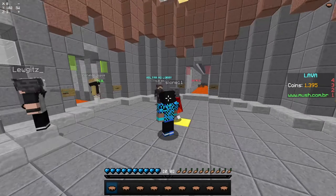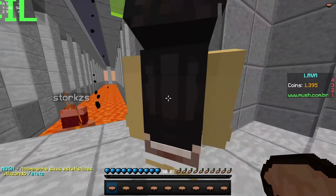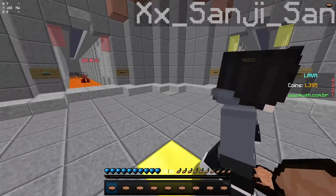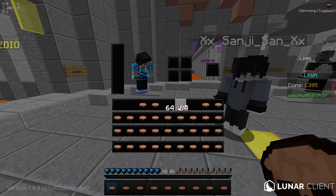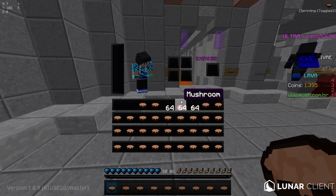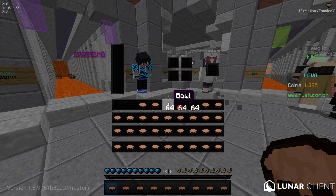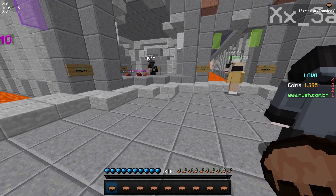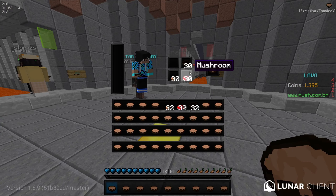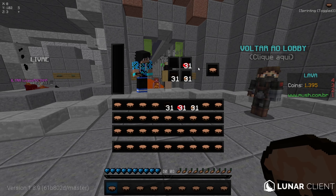A próxima dica é como organizar seu inventário pra fazer recraft. Eu e muitas pessoas recomendam que você organize de uma maneira fixa — não deixar uma hora assim e outra hora diferente. Eu recomendo vocês deixarem o pote primeiro, porque quando você abre o inventário, o primeiro espaço que ele spawna é aqui — então é bem rápido de você abrir e já consegue colocar o pote. Você pega a metade e faz seu recraft perfeitamente.